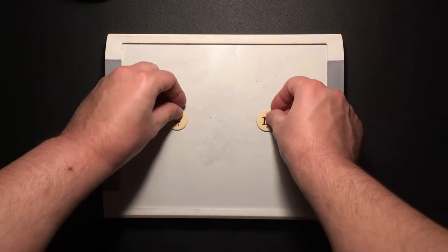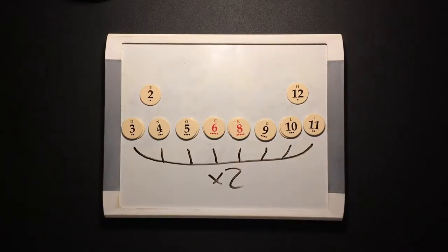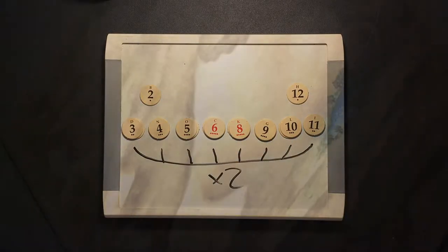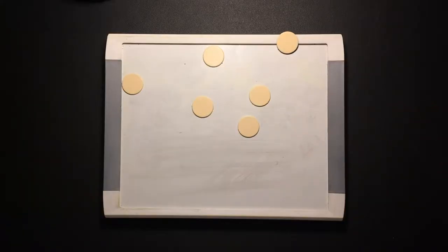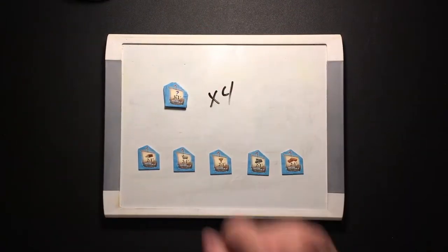There's 1 two, 1 twelve, and 2 of each number in between, except for 7, lost in the sands of the desert. Also some blanks in case you lose one — very helpful. The harbors are broken up into 4 generic and 5 special, 1 for each resource.